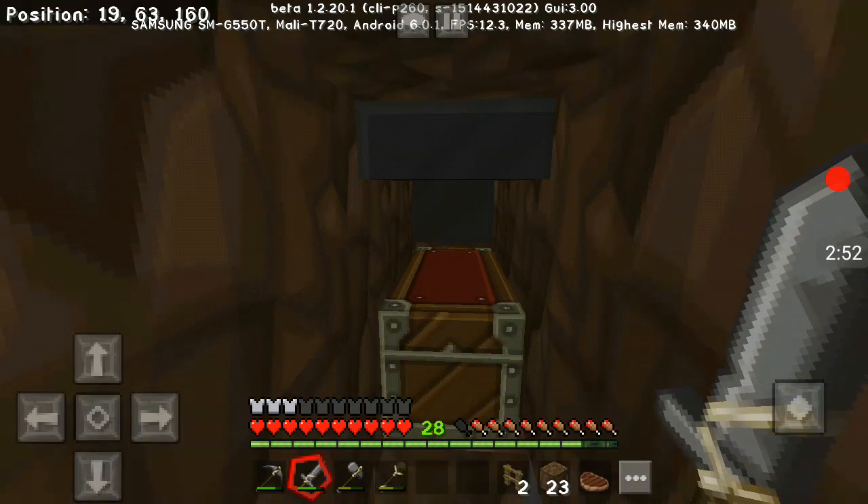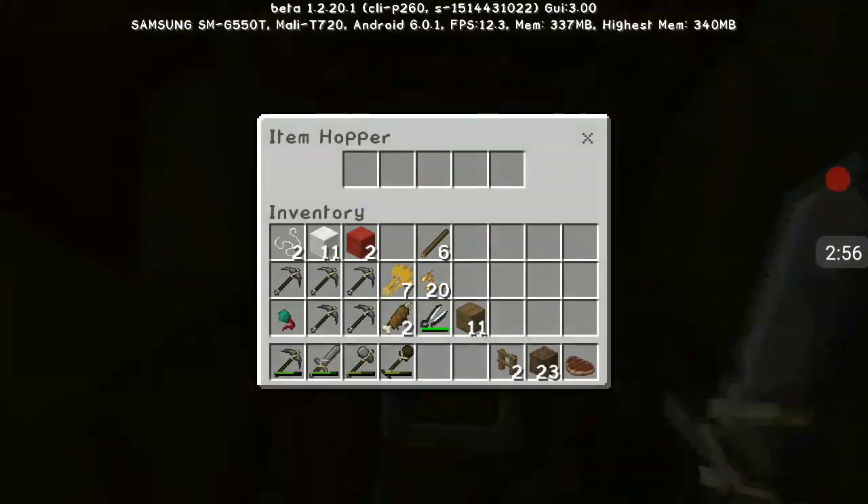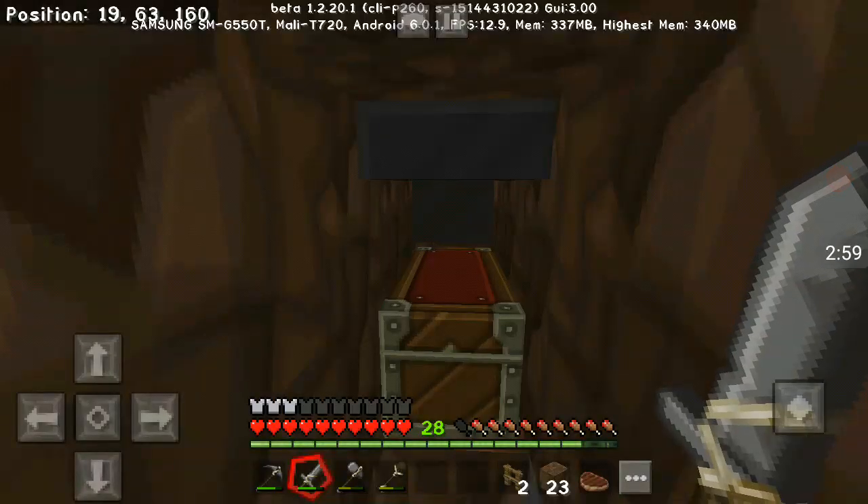Alright, so I got the chest here, it's a double. I got the hopper on there — get the hopper going.